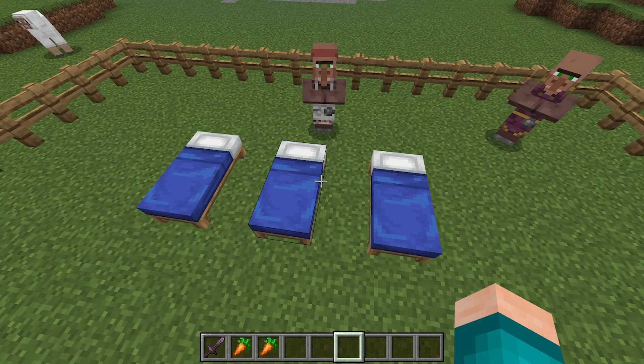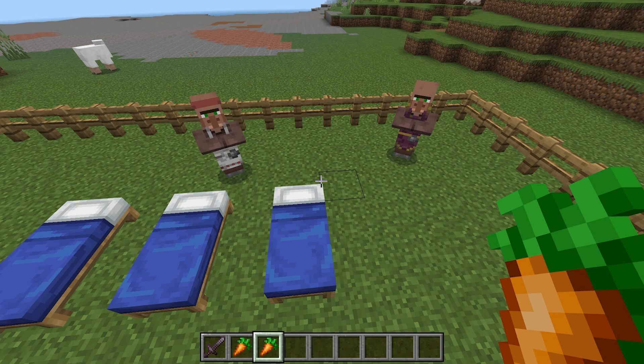Additionally, the beds can be any color you want, so that does not matter. Now, what we need to do is give each of our villagers 12 carrots, or we could give them each 12 potatoes as well. We need to give both of them 12 of these items, and when they both have it, they will start to breed.